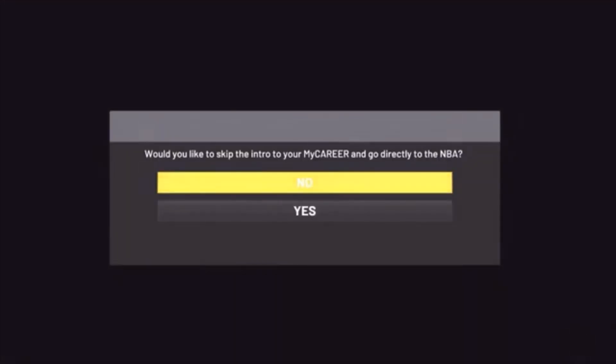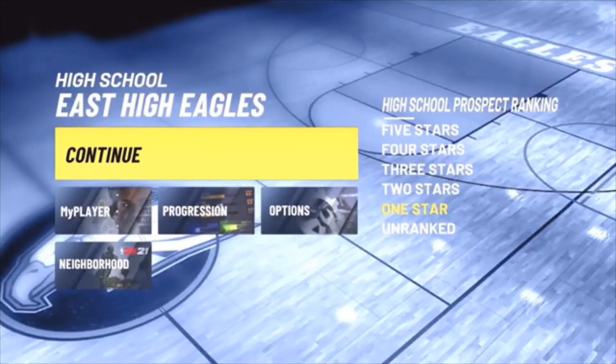Go up to the top and hit Start My Career. Once you hit Start My Career, it will ask 'Would you like to skip intro to My Career?' - that relates to the NBA. You want to click NO on this. Do not hit Yes, click No. Once you click No it will begin to load.